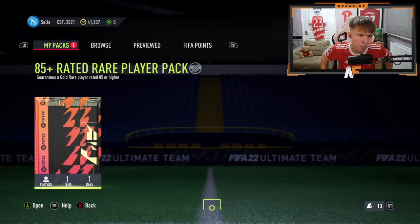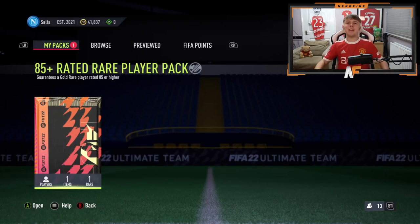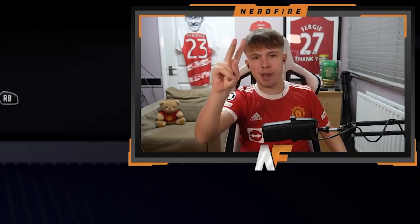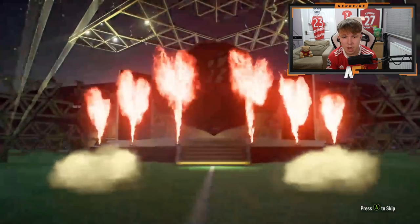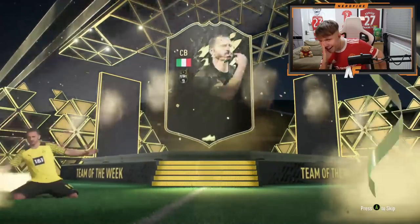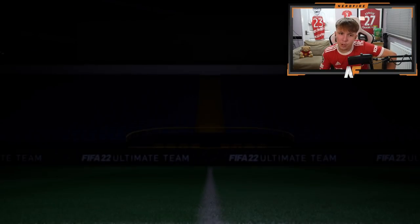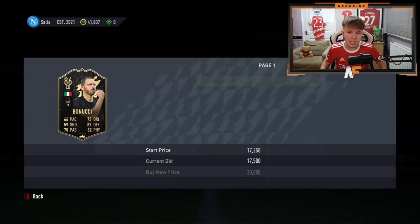Shout out to Easy Woody - this might be the final pack, around number fourteen or fifteen. 85 plus rated rare player pack - can we end it on a Signature Signing? He's cracked it open - it's an inform. It's Bonucci, an 86 inform. I was hoping for a proper Best of TOTW but an 86 inform is always handy for SBCs - that's one positive.